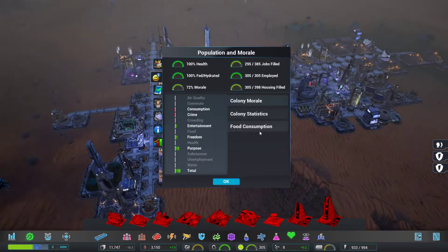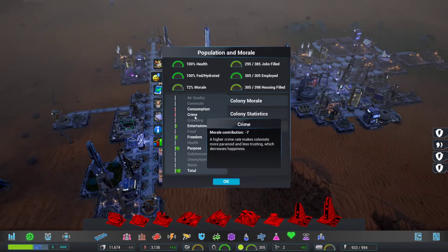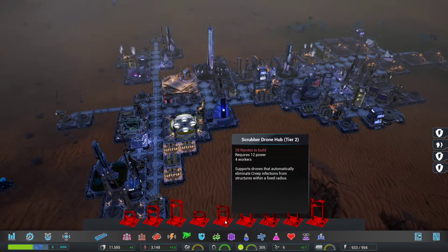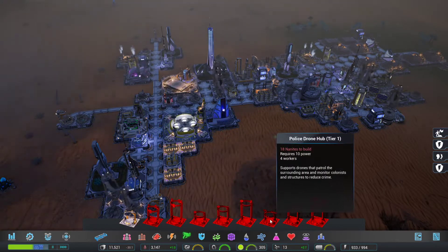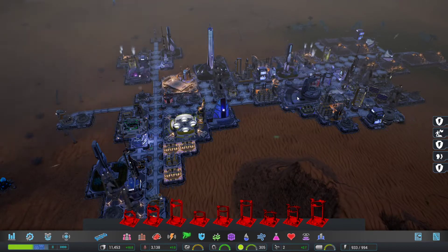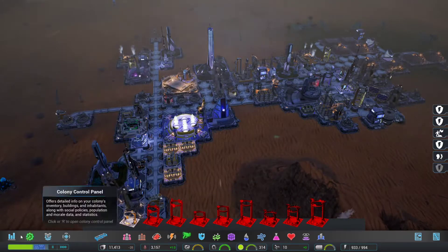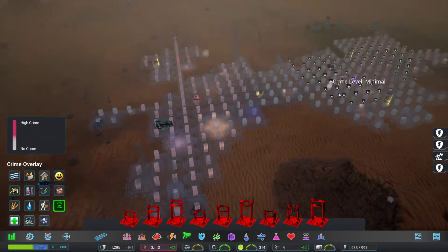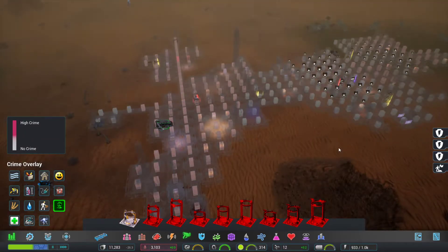Looking at the morale again — morale, consumption, and crime. Crime is apparently still an issue, so we get another tier 1 police drone. I suppose it's not that there isn't crime, it probably is that there is, and these are the areas that they're having to patrol.